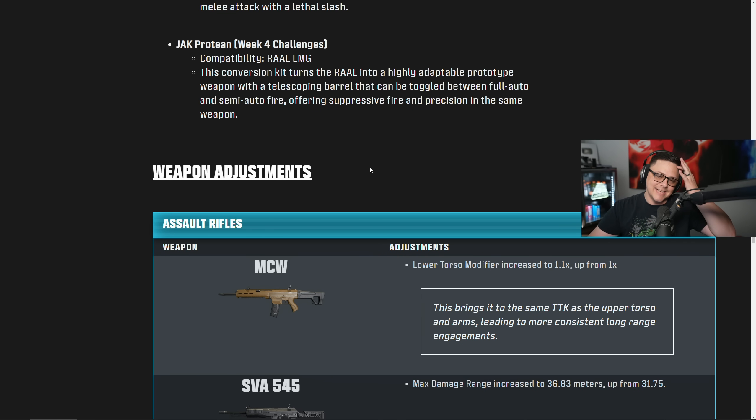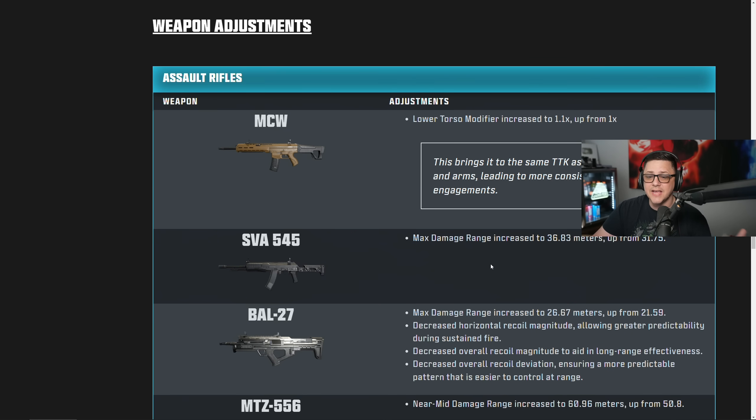I guessed this — I said that there would be an update to the MCW. I've been talking about this one for the past week and I thought the MCW would get a buff, and this could be a really big deal. We'll have to see how the numbers actually lay out, but I think it should hopefully kill one TTK faster if the lower torso — which is the stomach — gets included in this. So you'd get the faster TTK, lowering it from over 900 down to closer to 900. SVA also gets a max range increase, so they ended up buffing the SVA in a different way.